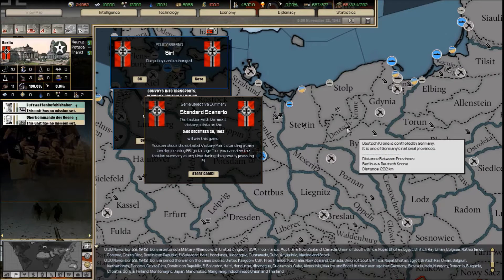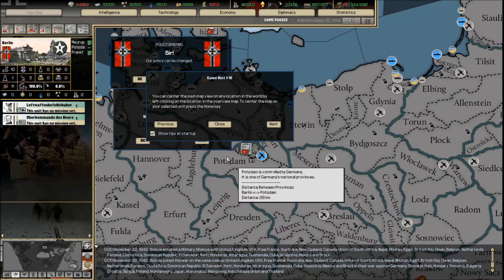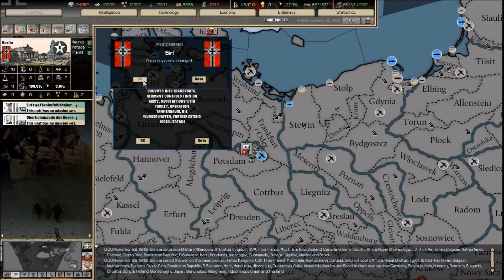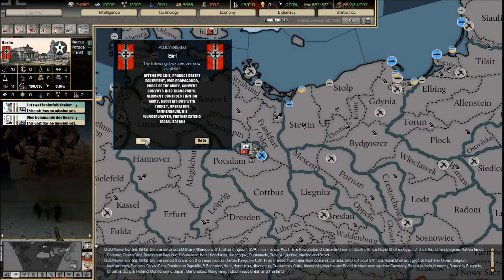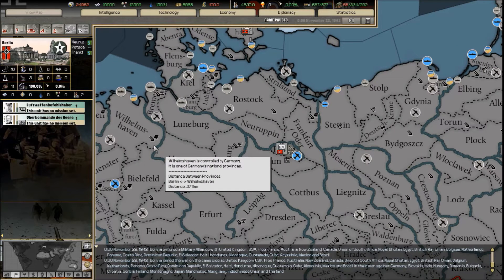Here we start — the game starts in 1942. I'm just going to pause it quickly. It opens with a standard scenario you can play to 1963, and it's got all the technologies right up to 1963 for your nation. Here are the hints and a policy that can be changed, plus decisions it tells you about. Let's start with an overview of the interface.